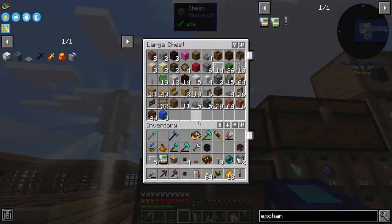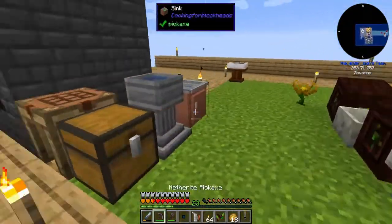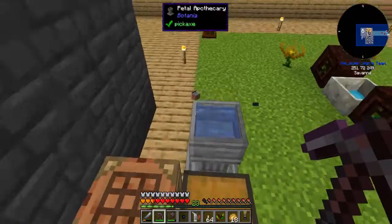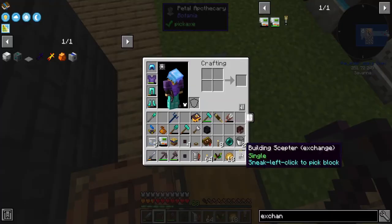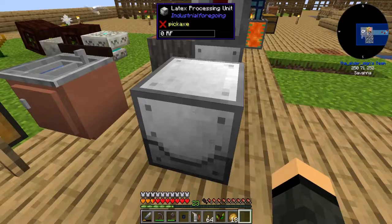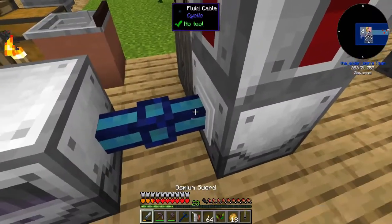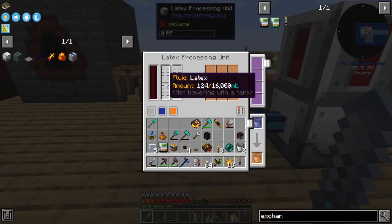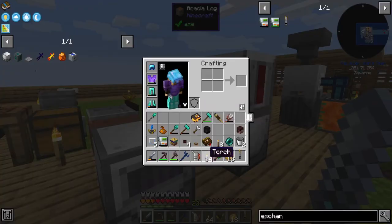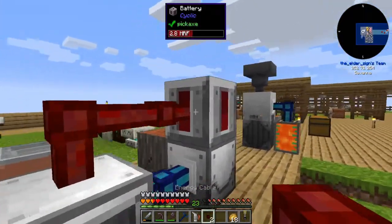I don't need the extra cobblestone hooked up to the system honestly. I think I put my sink over here. Fluid cable can go here — filling up the latex, awesome. The energy cable — you can go here. You've got plenty of power now.